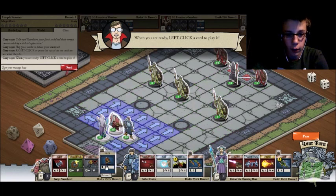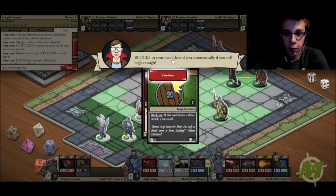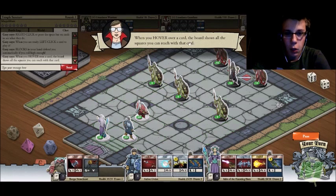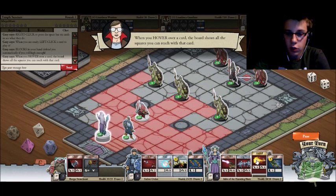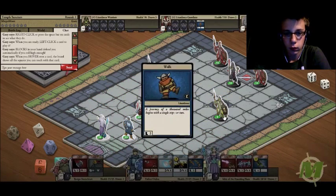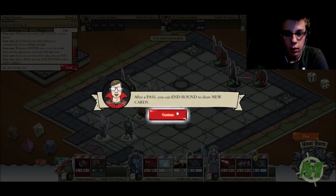Let's have my Warrior go first. Whoa! If a block card is in your hand, you defend automatically if you roll high enough — I got a six. When you hover a card, the board shows all squares you can reach with that card. That's how I heal — so Priest is a healer. Let's cast a Fireball on him, and a backsplash will hit this guy. If you run out of cards, you can pass, and after a pass you can end the round to draw new cards.